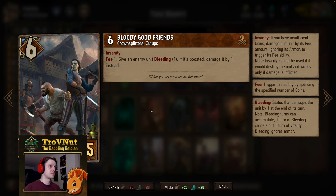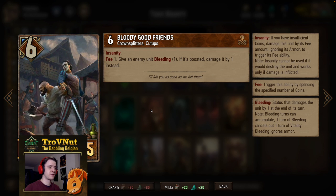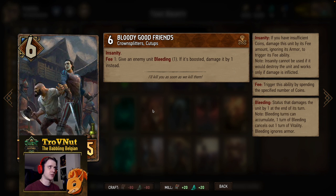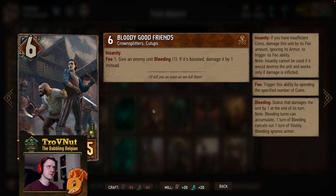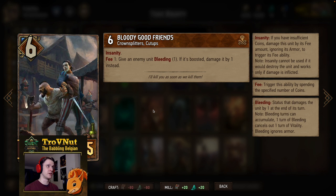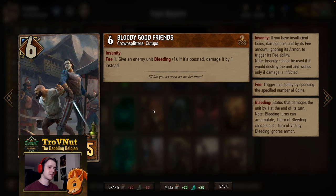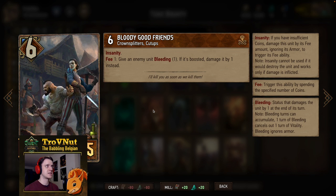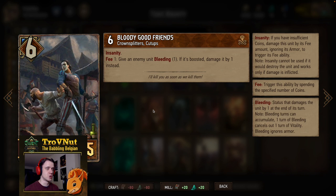Next up, there's one other spender I've added — Bloody Good Friends. Six power for five provisions, has Insanity so they can use their fee ability by damaging themselves instead of spending coins. On the fee ability you can give an enemy unit bleeding, or if it is boosted, damage it by one instead — very similar to the Executioners, aside from the fact that they will always bleed if the unit they target is not boosted.